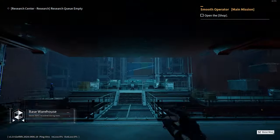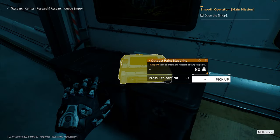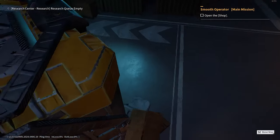Next we're heading to the warehouse, where there are another couple of easy ones. First is just on the right here on your way to the Trade Centre. After that, just continue on and jump up on this large crate with the help of these boxes.